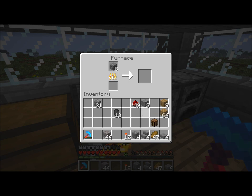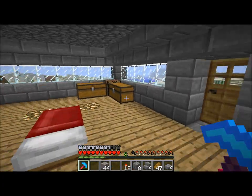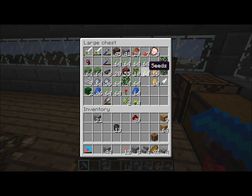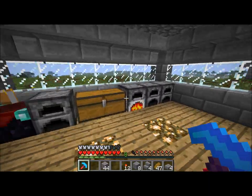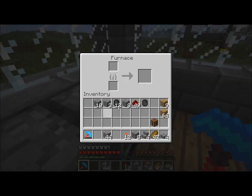One, two, three, four, five, six, seven, eight. Yes, I need eight stone bricks for in between the things. Nothing that I need in here. I need to wait for — actually, I need to wait for eight of these to cook. Crap. Actually, what am I doing? I could put these in a different one.